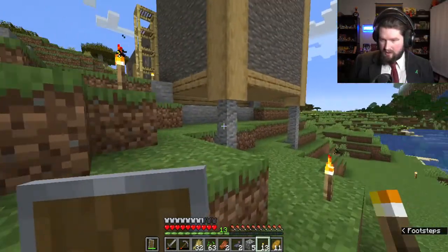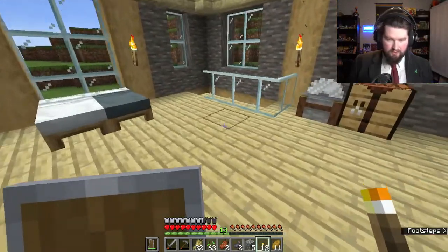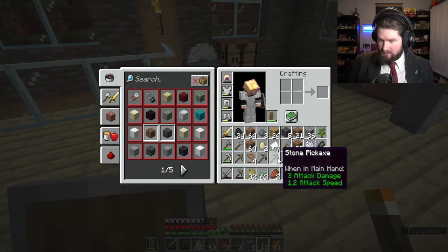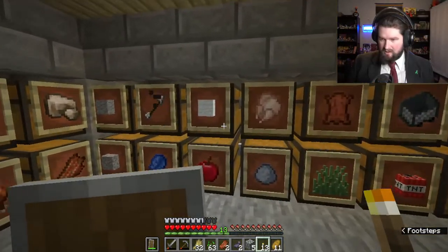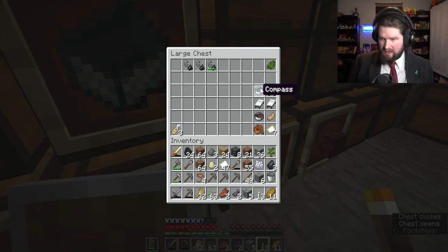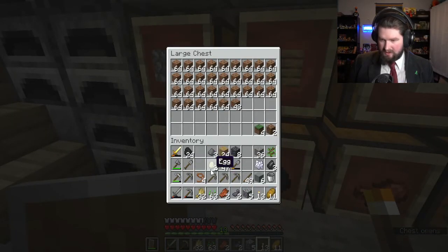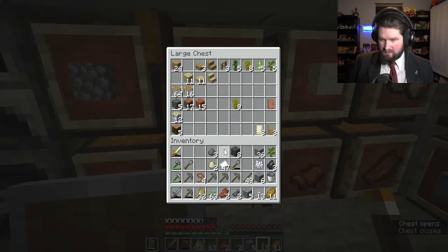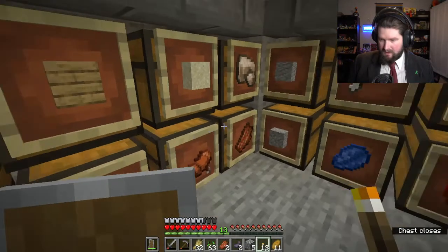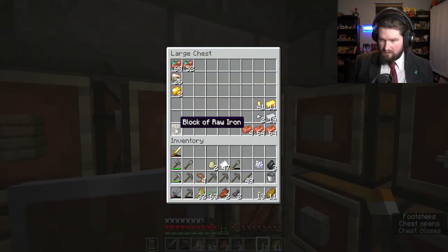So then you combine some more. I'm gonna make one of each so I can apply them to the sheep. Put them in the wool box. I have a green dye already. Let me clear up my inventory a little bit. Grab a little stone. I need one more red dye so I can make pink dye — that's easy to do. Gunpowder can go in here.